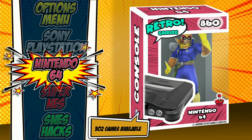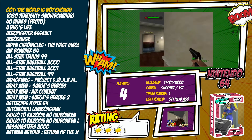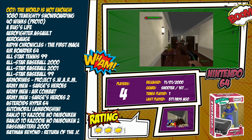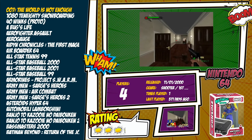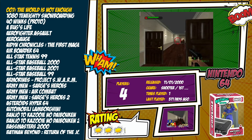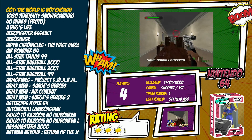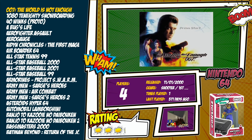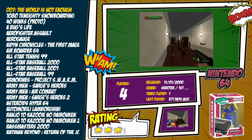We also have a game count for each of these collections — here we have 302 games available. Jumping in, you can see how each of these populates. We have our text list on the left-hand side, and dead center there we have some information that's scrapable data for each title — how many players, when it was released, the genre, times played, and when it was last played. At the top we have our video preview, and there's also a rating, screenshot, logo, and box art in the center.